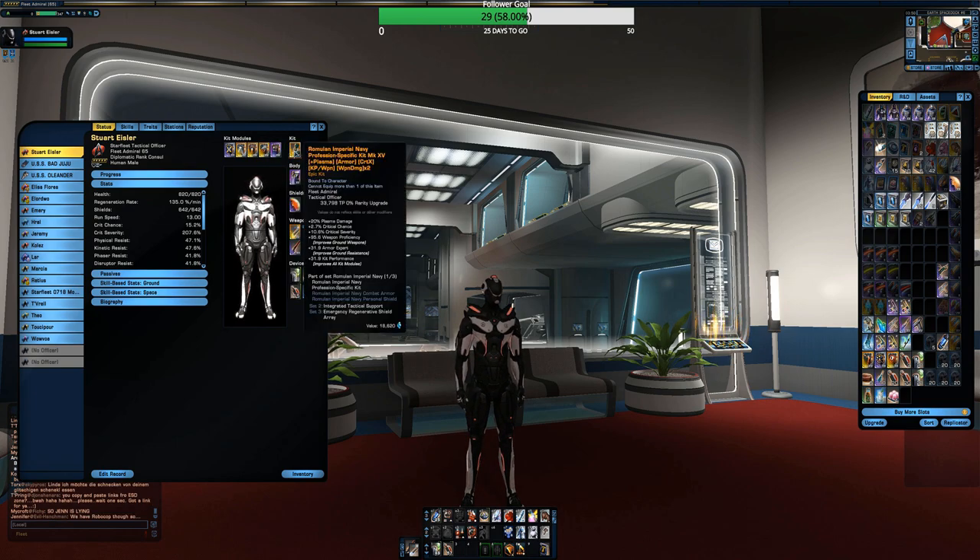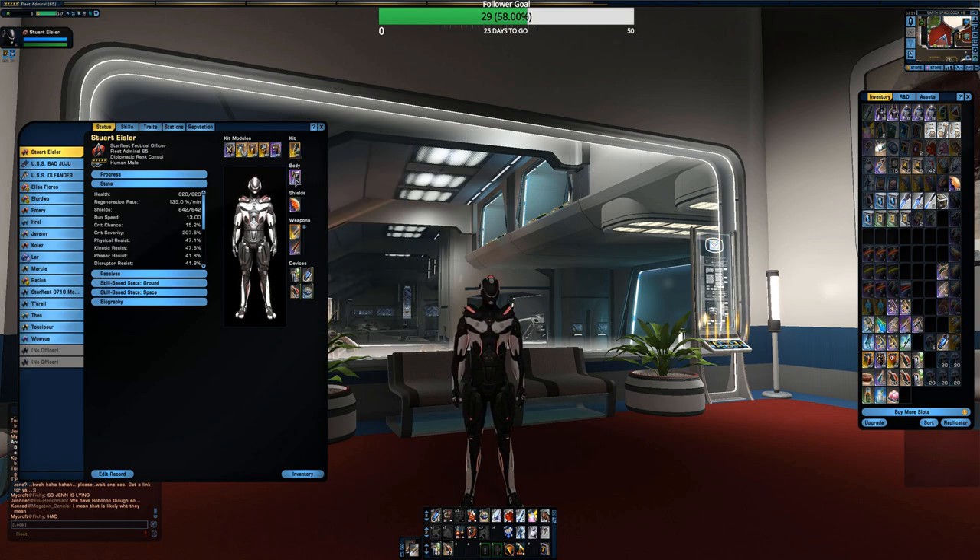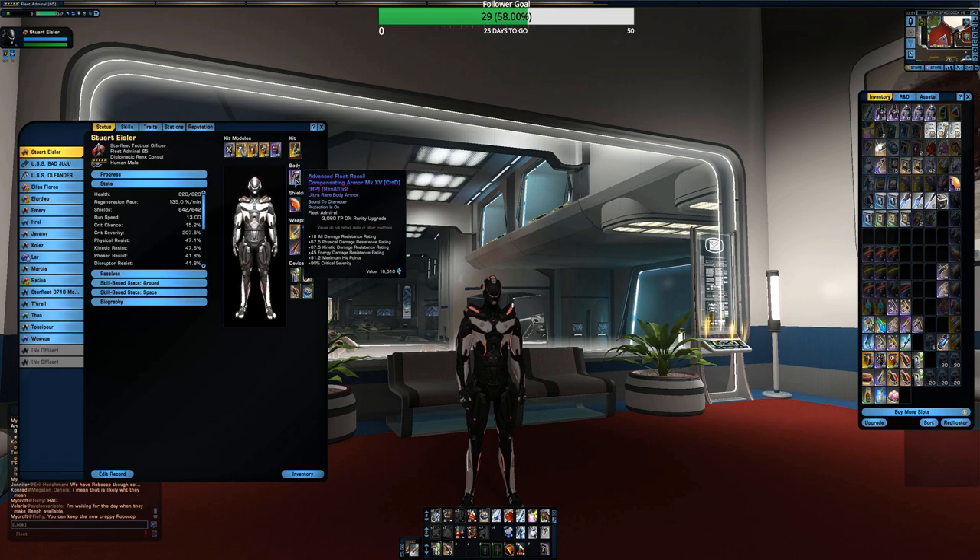I'm using the Romulan Imperial Naval Set, just like in the previous video — pretty standard for the crit chance and crit severity. I am not using it in a set with the body armor. When you use it in the set with the body armor and you kneel, you get around 25-30% critical severity. Instead of doing that, I went with the Advanced Fleet Recoil Compensating Armor from the Starbase. It's inexpensive and gives you 80% critical severity as a passive bonus — no kneeling required.